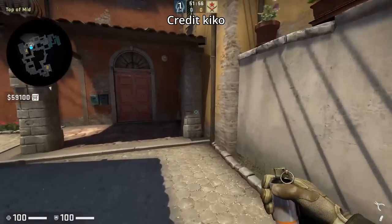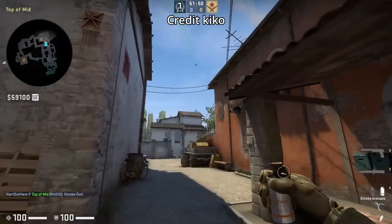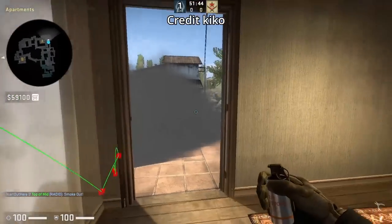If you want to throw the apartment lurk smoke from porch, stand in this corner, aim bottom left of the A, then jump throw. Just be careful with any lineup from porch because you're out in the open when throwing it.